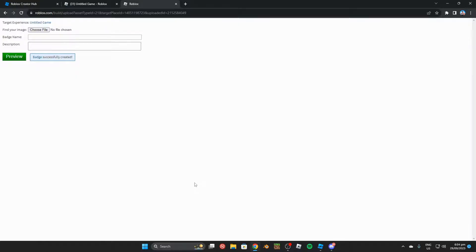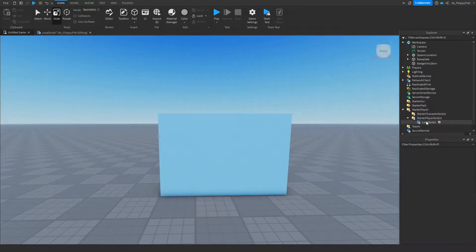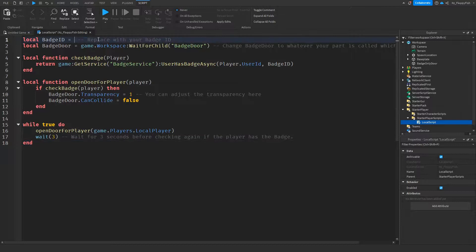Now that we've created the badge, head back to Roblox Studio. As you can see, I've already got a badge here called Panda. You won't see your new badges straight away, so click Refresh — this makes the system check for any new badges. There's our new badge. Go next to your badge, click the three dots, and click "Copy ID to Clipboard" to copy the badge ID.